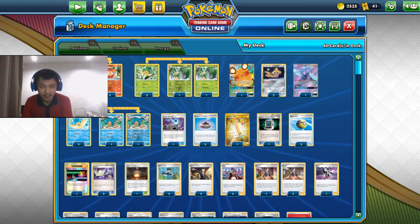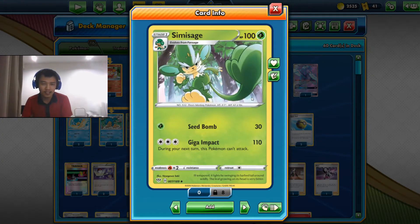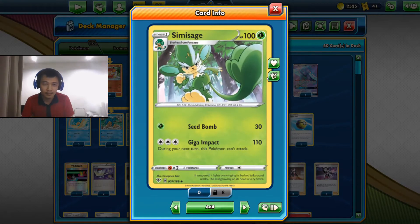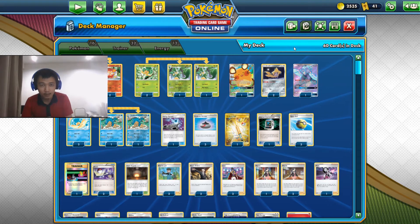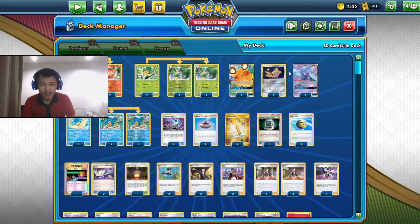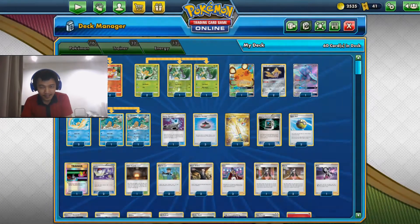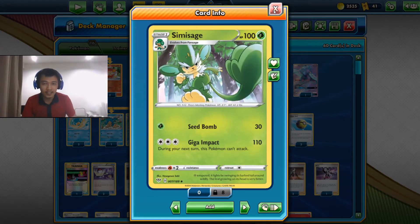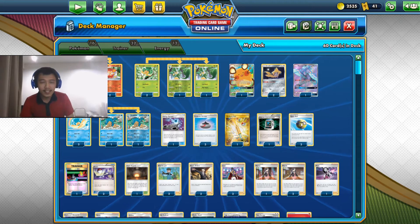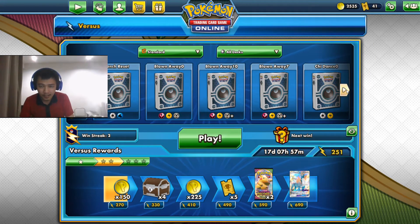Especially if you want to knock out a GX, Tag Team, V, or V-Max — you'd need to deal 110 three times and even that isn't always enough. Leon really helps. The good thing is it's colorless, so you get to hit three different type weaknesses. If the opponent is weak to Fire, Grass/Bug, or Water/Ice, we can deal 220 damage for three energies, which is very quick and easy to charge. It's a very interesting deck — let's just get right into it.